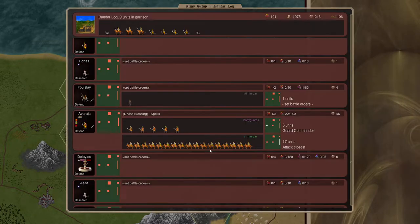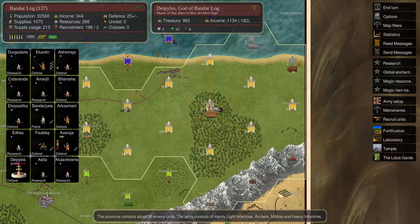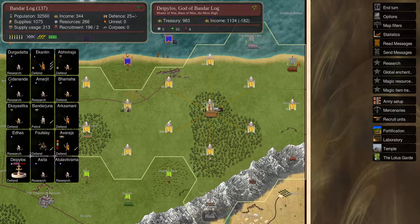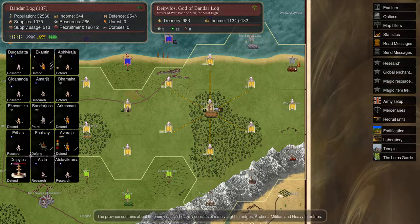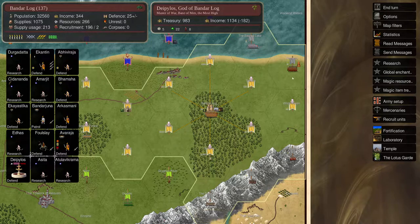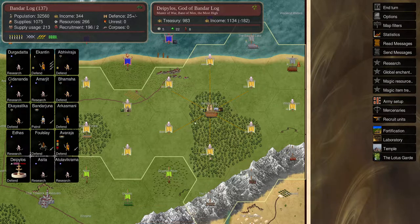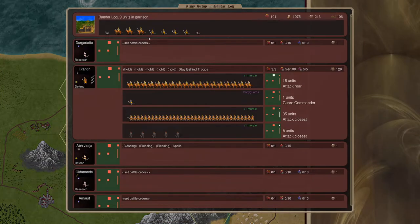He's got two turns left - he is not going to make it. He'll be down to six, then down to two. Well, he's going to be there for the attack - that's good. There's nothing I can do. But he can be there for the attack and give us a big boost, and then we'll just have to hold the territory until we get another prophet.